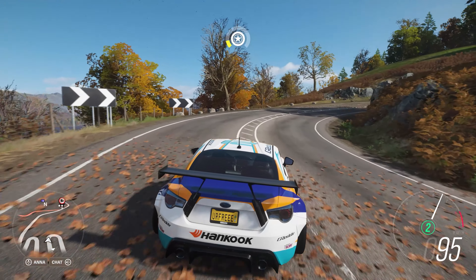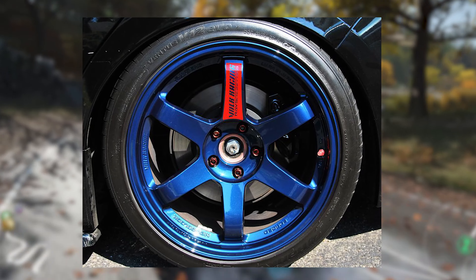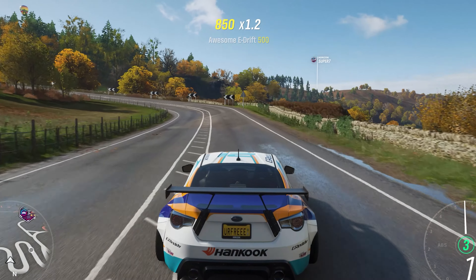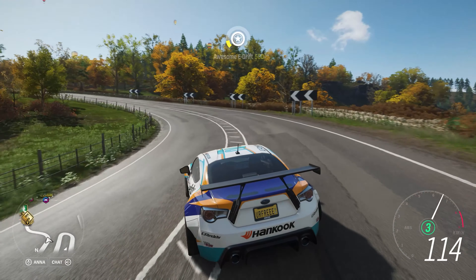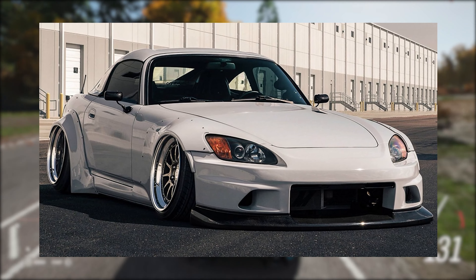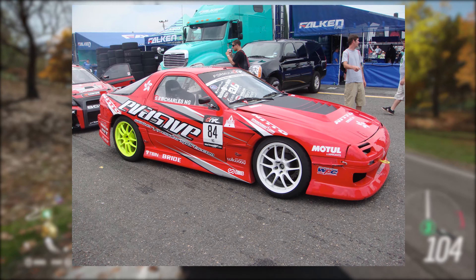With Horizon 4 lacking some of the most desirable rims such as the Volk TE37s, it left us with very few options to choose from when customizing our car. In Horizon 5, it'd be nice to see more deep dish rims to make stance builds look way nicer, as well as the ability to both mix and match your rims on your car.